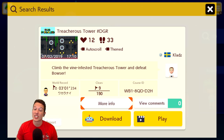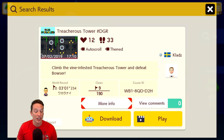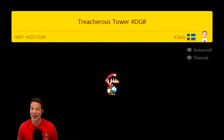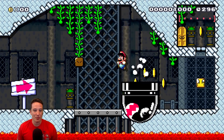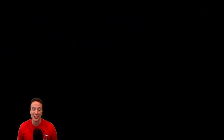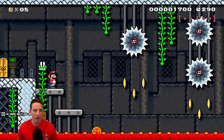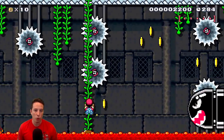Next on the list is Treacherous Tower hashtag DGR by Clads. It says climb the vine-infested treacherous tower and defeat Bowser. This one looks really fun - it's got 12 hearts so it's got a good reputation behind it. I'm not gonna be the first clear but maybe we can get the world record. Here we go with Treacherous Tower. We got a bonsai bill - one of my favorite additions to Mario Maker 2. I love the claw and the bonsai bill.